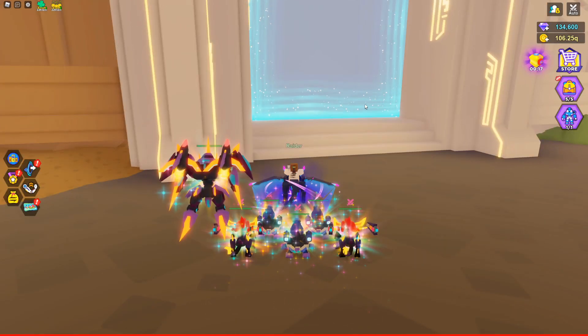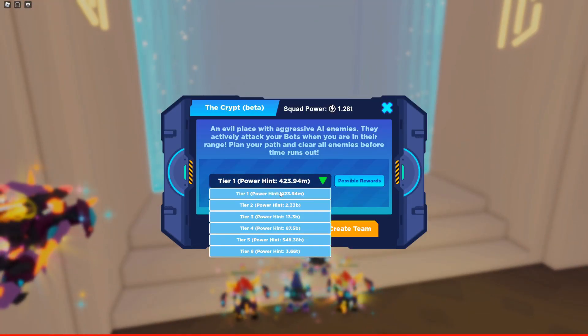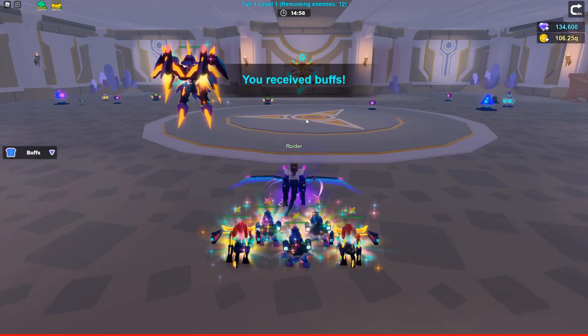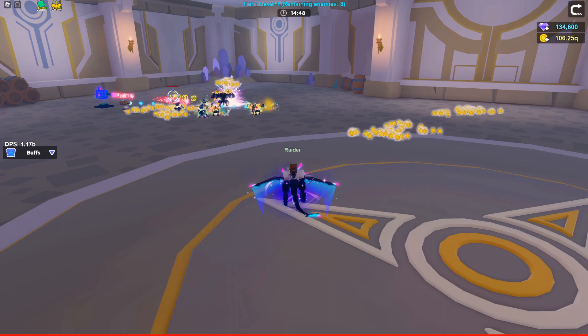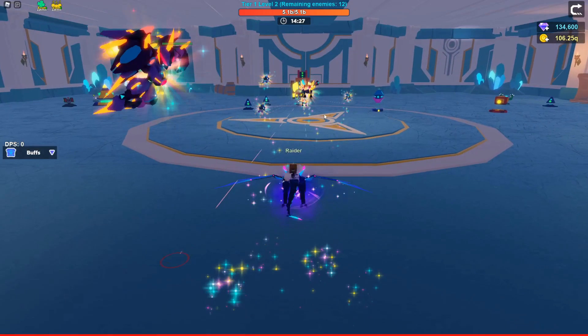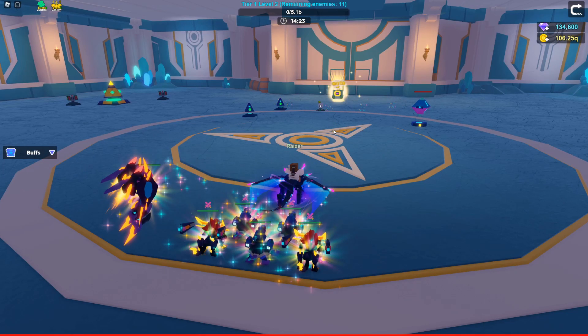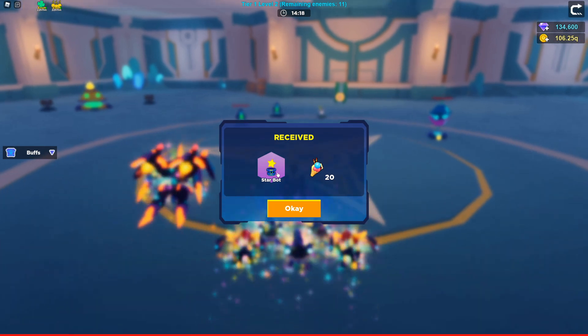My teleport started working again. If you have not unlocked the crypt, there is no way for you to get the ice cream cone at all. In tier one you get less ice cream; tier two you get more; and it scales up from there. Let's go to tier one first and see how many ice cream cones we get. I'll skip to level two so we can open the box and I'll show you how much ice cream I get.